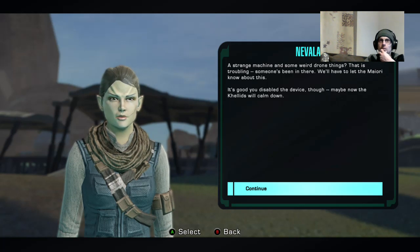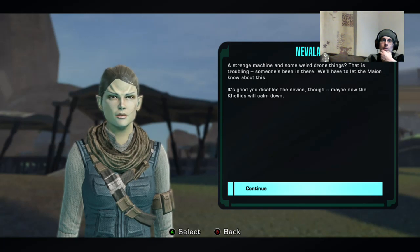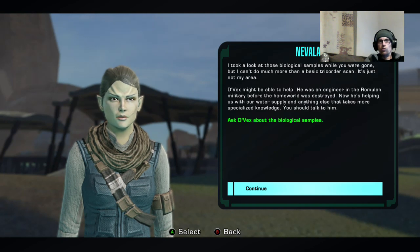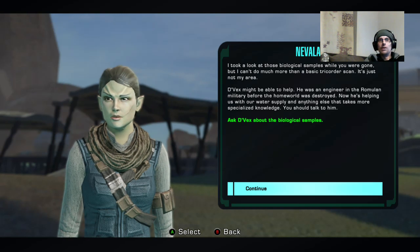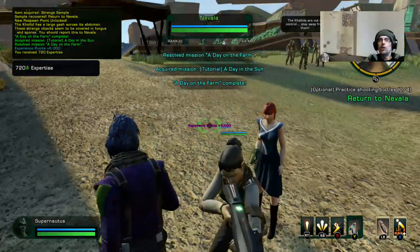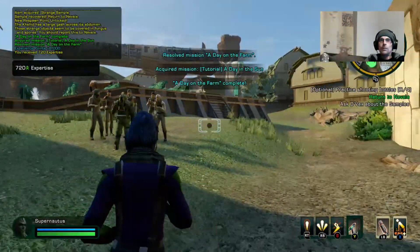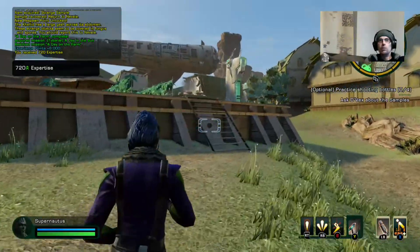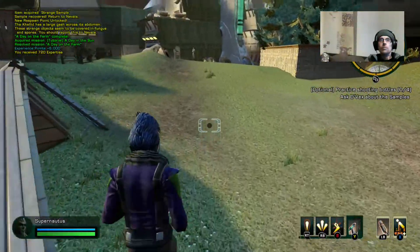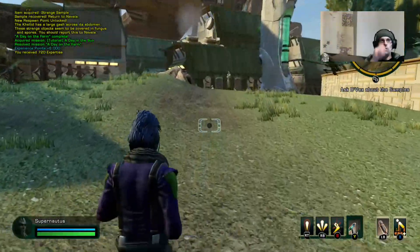It's good you disabled the device - maybe now the Kellids will calm down. 'I can't do much more than a basic tricorder scan - it's just not my area. Davex might be able to - he was an engineer in the Romulan... You're helping us with our water supply, and anything that takes more specialised knowledge, you should talk to him.' I will talk to Davex.